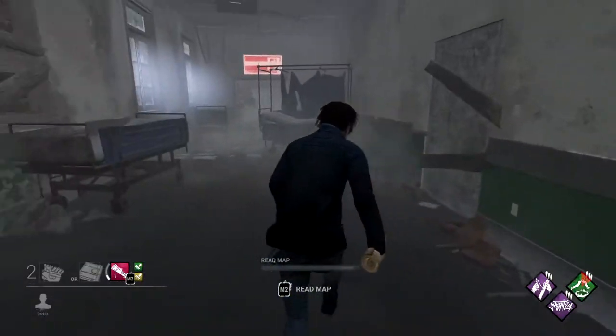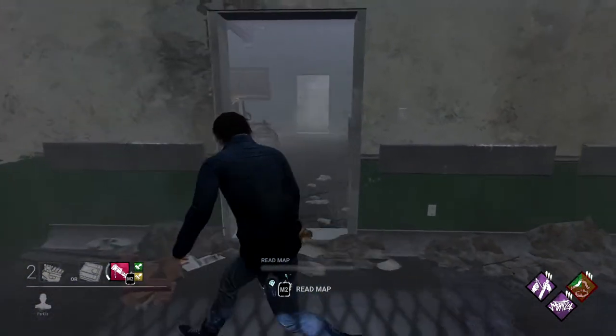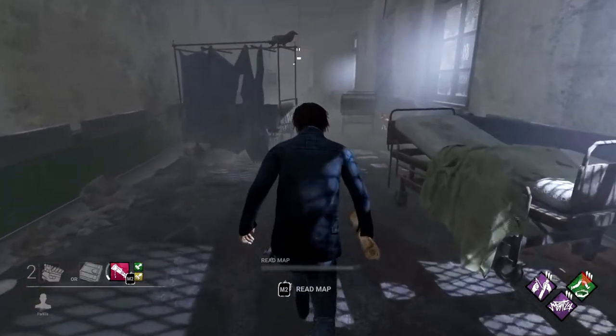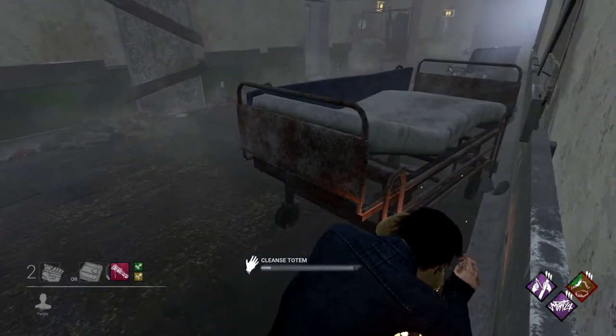Usually every Leary's map spawns in with two long outer rooms. In one of the outer hallways — the long hallway that sometimes has a pallet — this one is going to have a set of gurneys, and up against the outer wall one of the gurneys tucked behind the corner is going to be this next totem. This one's kind of hard to spot sometimes.